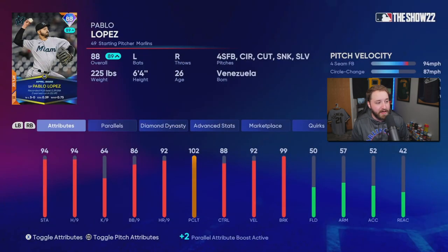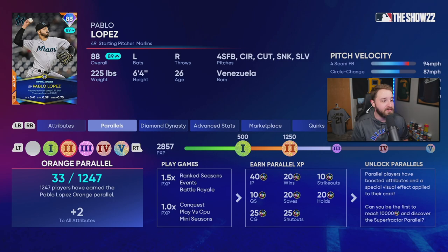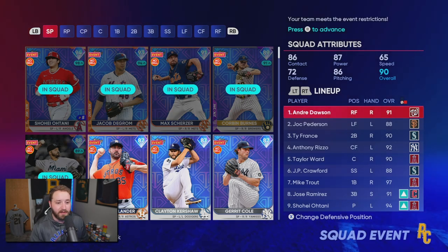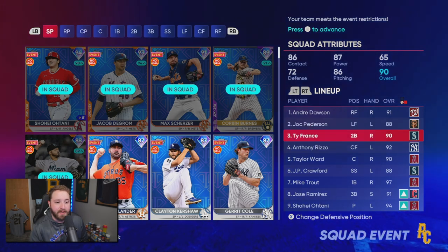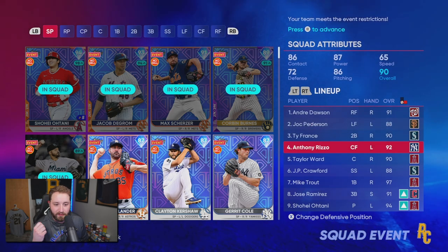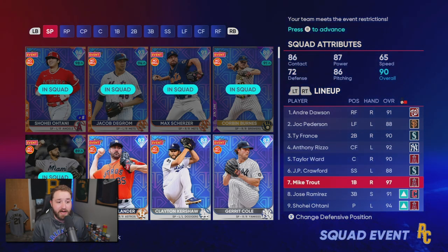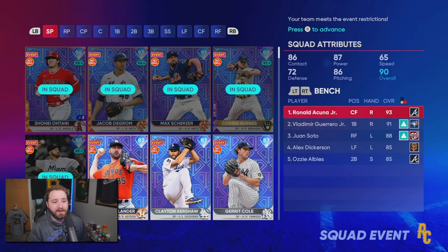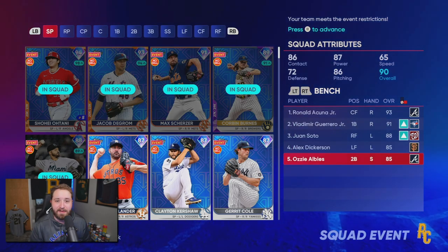Pablo Lopez should be pretty good — he was part of the path and I literally used him to pitch for almost the entire time, so he's kind of parallel too which is nice. For our batting lineup we have Andre Dawson, who was part of the reward path, Joc Pederson also part of the path, Ty France, Anthony Rizzo, Taylor Ward, JP Crawford, Mike Trout — though I'm taking him out of first base — and Jose Ramirez at third base.